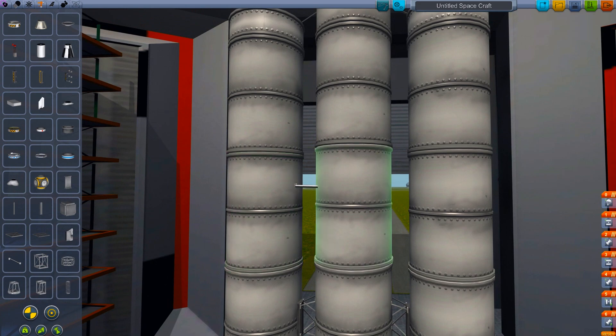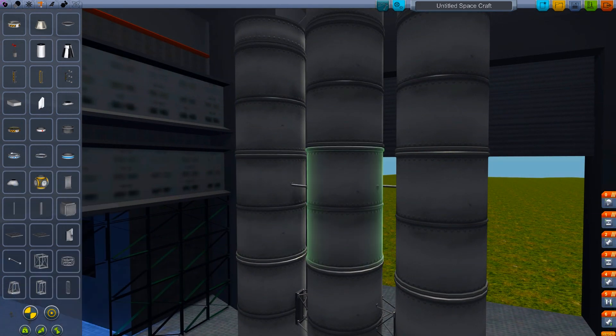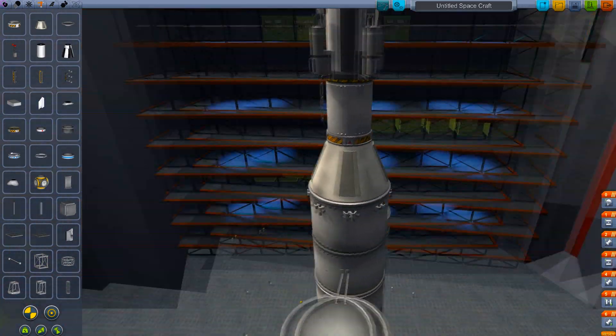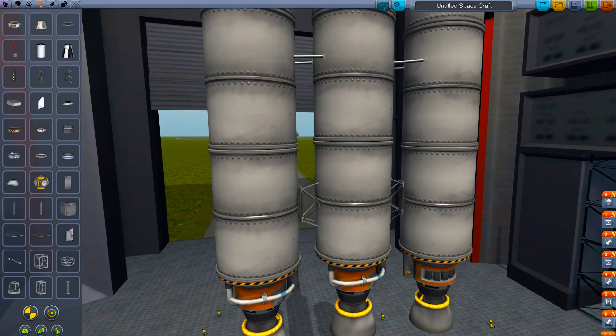This is going to be overkill, but struts here, and do the same thing on the other side. And really that's pretty much it. Make sure you add the RCS thrusters — I added eight of them. And we're pretty much done. The only thing we really have to do now is the staging.